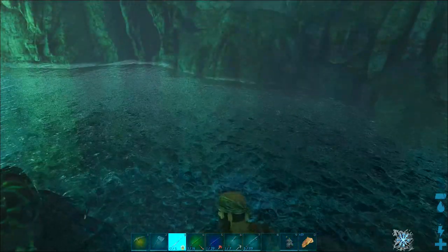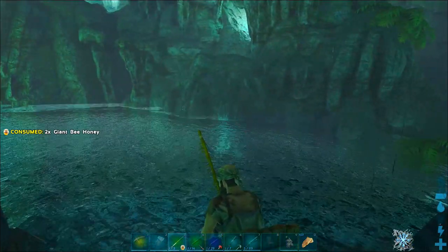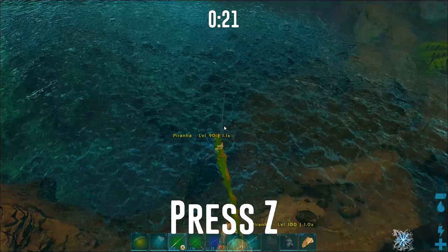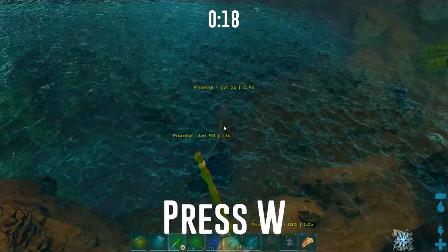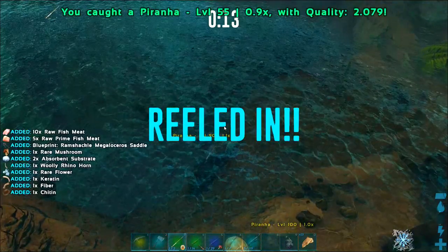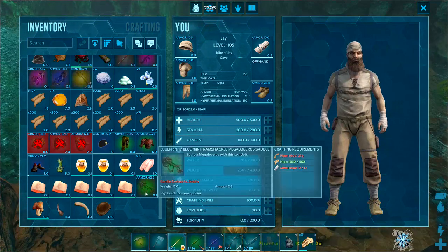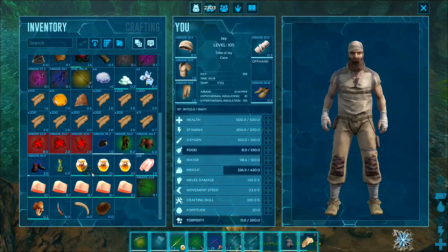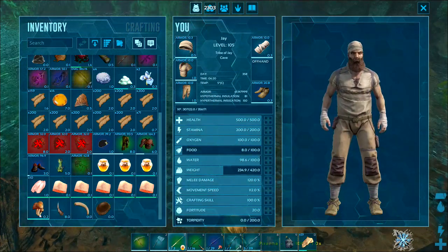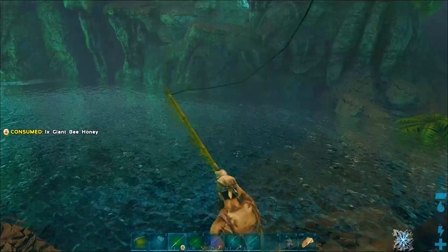Nonetheless we'll test and see whether gathering rates are better inside the cave. We've finally got a bite and I think I've been waiting well over five minutes for this one — and that's with honey. We've got a ramshackle Megalosaurus saddle, not too bad, along with a rhino horn and some fish meat. But I was waiting quite a long time for that one, so let's have another go and see how long it takes this time.